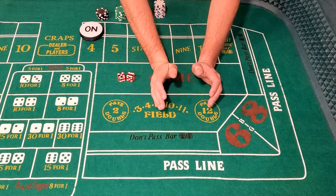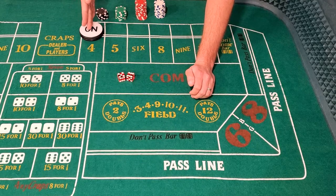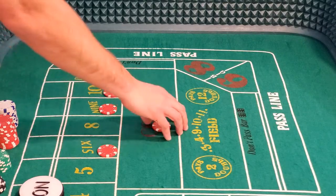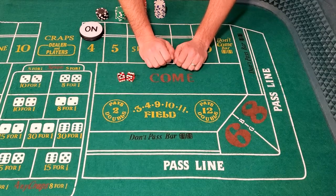During a game, you would only bet on the passline once because it relies on one number, the point. But you could make a come bet on every single roll if you wanted to. Often times strategies will rely on two or three consecutive come bets, but we'll get into that in later strategy videos.